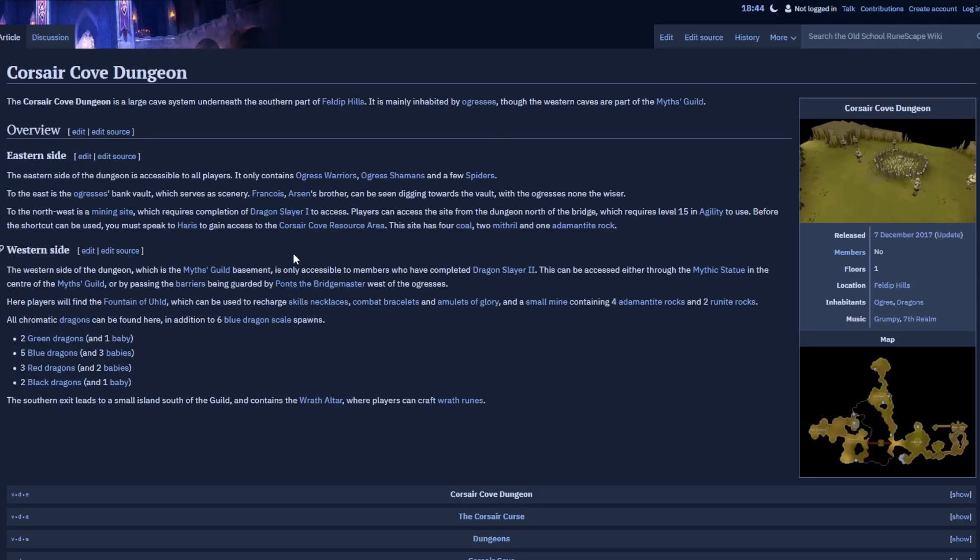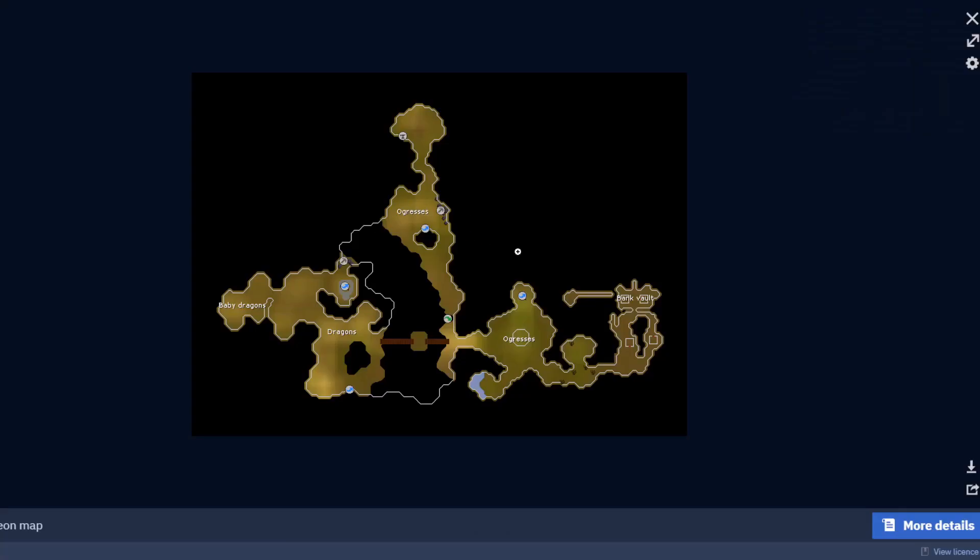They are in the Corsair Cove dungeon — never been there before, don't really know what's in there. I'm hoping there's a convenient safe spot where I can hit the warriors and the shamans won't hit me, because the shamans attack with range, so I don't want to attack those. There seems to be a lot of places, so hopefully I can find one that's pretty good.